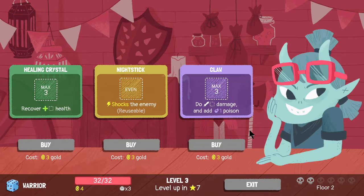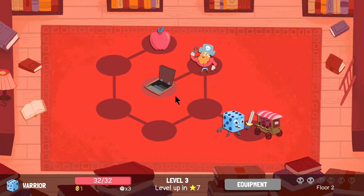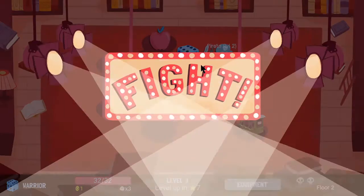What do we have here? We have a healing crystal — you're going to recover that much HP. That's pretty good. Nightstick — shocks the enemy, reusable. We have the claw again. I'm kind of tempted by this healing crystal. It's three gold and I have four — let's take it. I might not use it right away, but I will probably end up using it eventually.